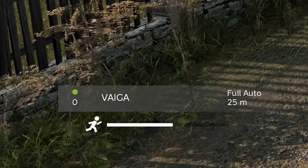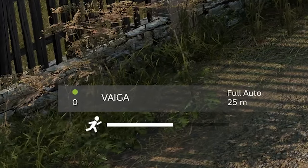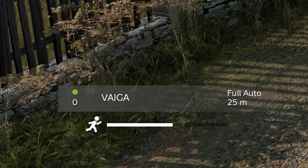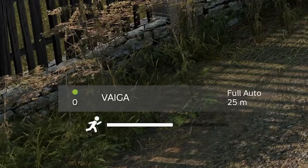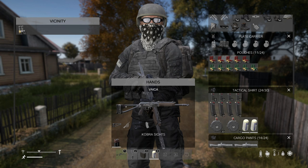Since it is select fire, if you hit X on the keyboard — and please let me know if you're on console what it is for PlayStation or Xbox — I'm hitting X and I changed it to semi-automatic. Hit X again and it's back to full auto. I'm going to show you exactly what that looks like in just a second.